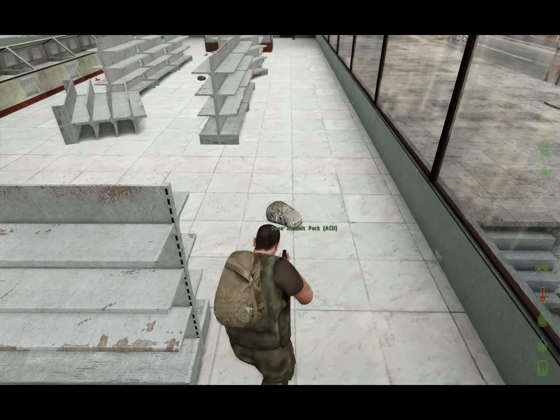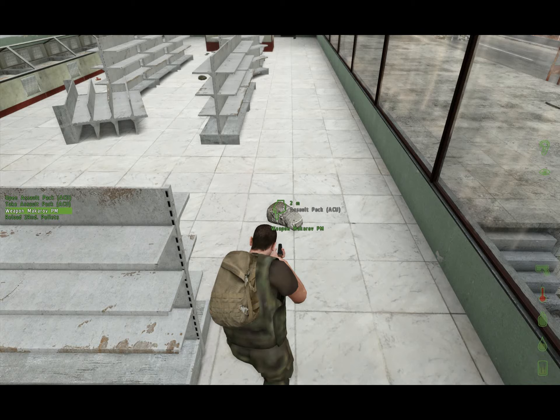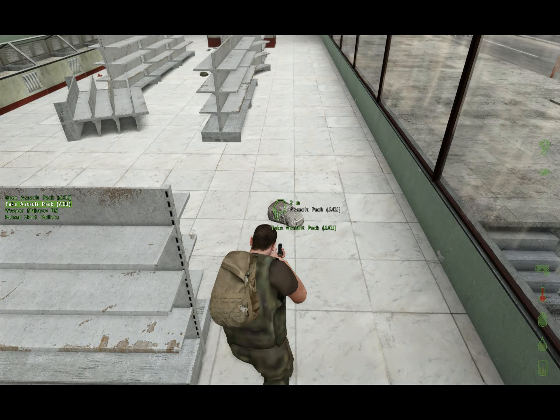Let me click off of that and show you again. I'm going to scroll and highlight it so it says Open Assault Pack. I'm going to scroll, and then over on the left side you'll see Take Assault Pack, Open It, Weapon Makarov, Reload Second Pellet, whatever.